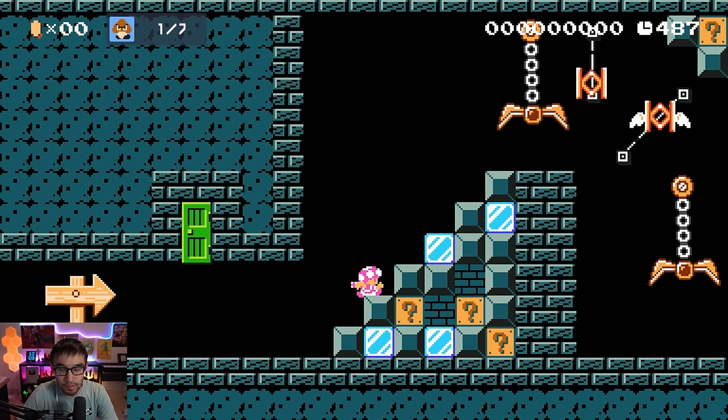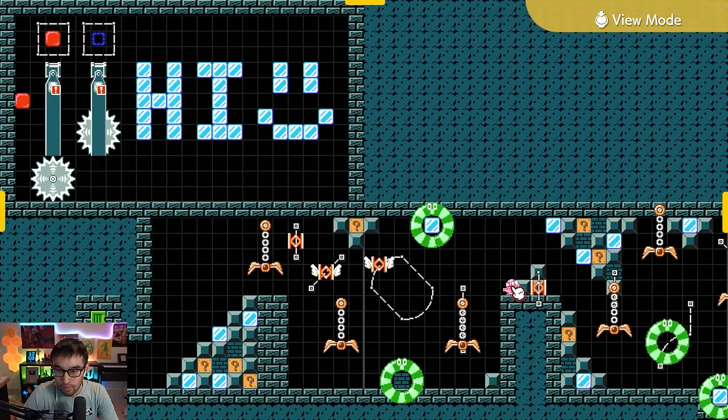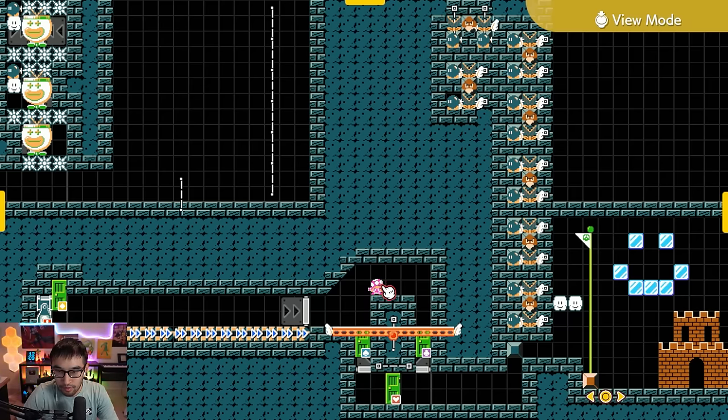And you get to do everything again. In short, you're basically supposed to pick between two doors correctly a total of seven times. That is fundamentally how this level works.